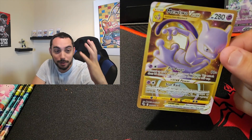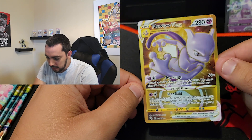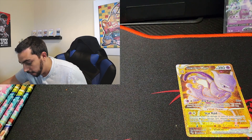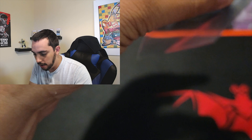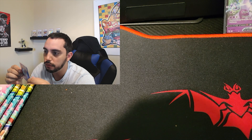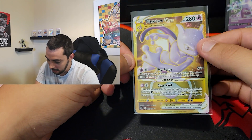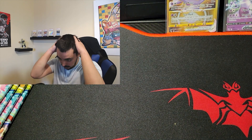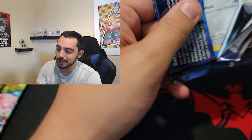This is why I put the face cam on — oh my god! The gold Mewtwo! That's probably the second rarest hit. Wow. There is no way — this box is just fire! Oh my god, look at this. It's flawless — that could be a PSA 10. Wow, this is going in my collection. I would love a Radiant — a Radiant is technically in the reverse spot.